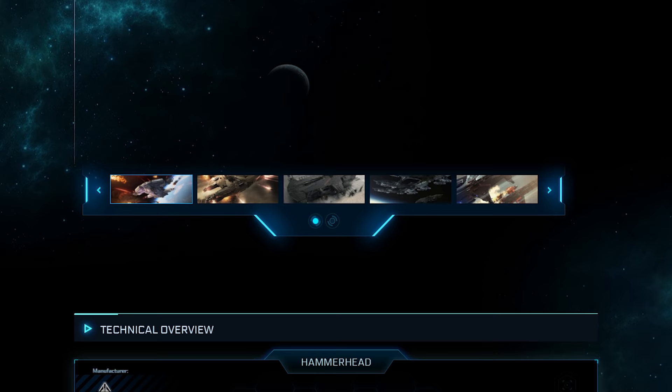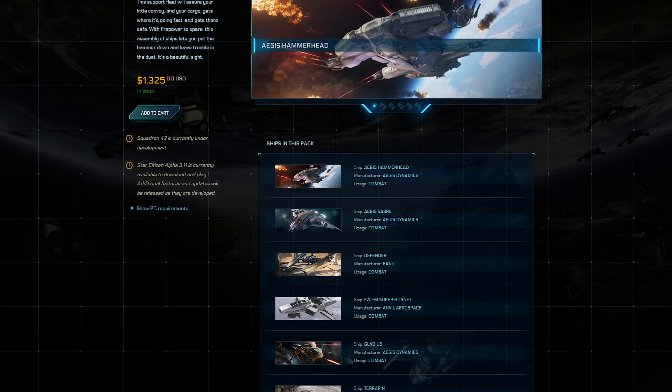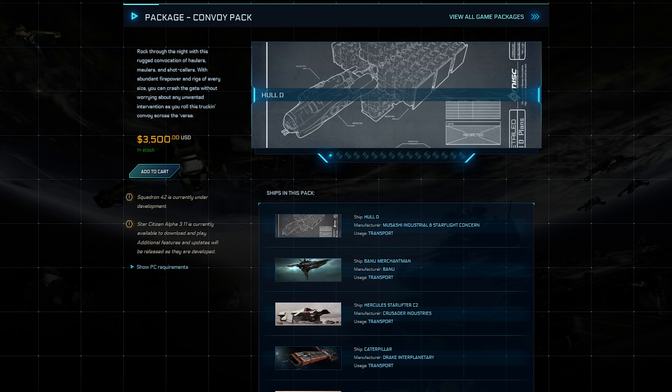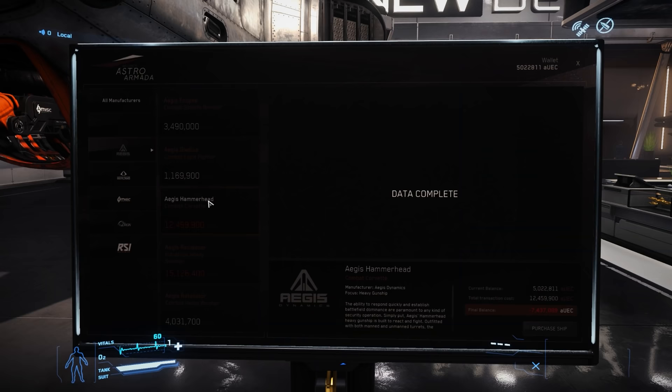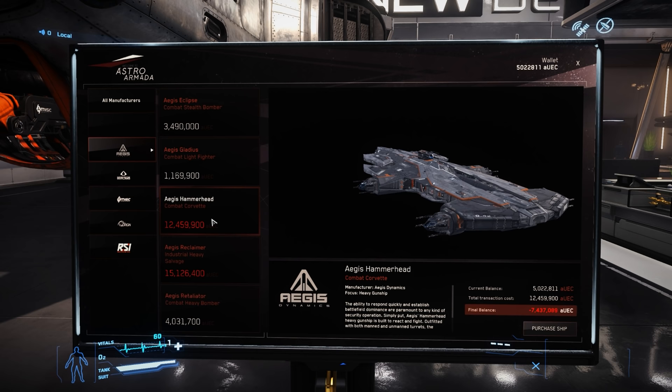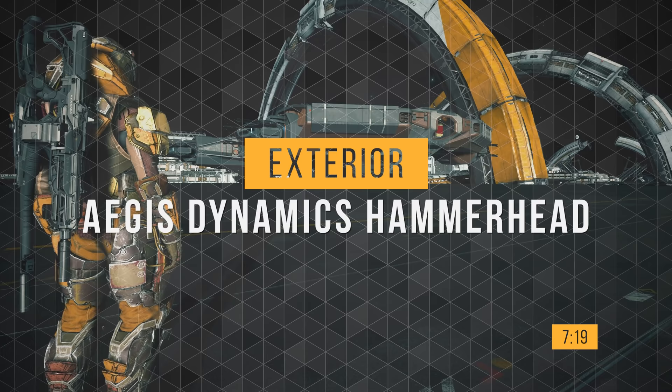As of today, the Hammerhead is not available for sale stand-alone. When it does go on sale, it goes for $720 US. However, it is available in a couple of concierge packs — the Escort pack for $1,325 and the Convoy pack with 15 ships. Check the pledge store for more info. The Hammerhead is also available for sale in-game for around 12.5 million Alpha UEC.